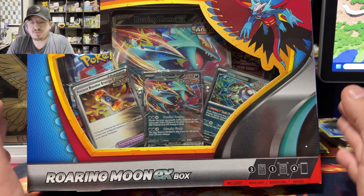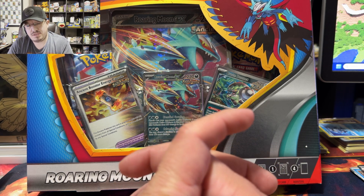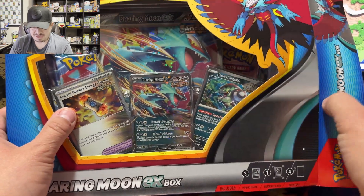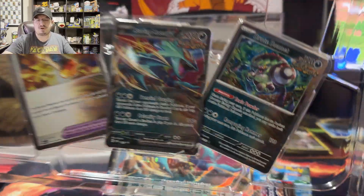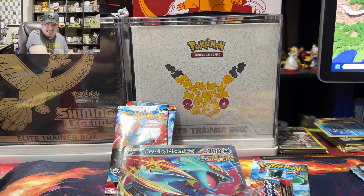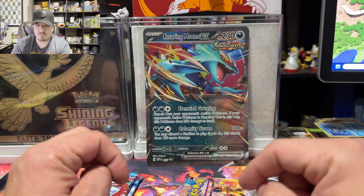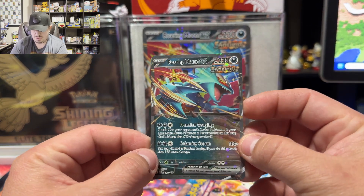Here we have a Roaring Moon EX box. I've got to be honest, Roaring Moon is probably my favorite — I think it's a Paradox form, I think that's how you call it. By far, I think the artwork on it is probably one of the best from the new game and the new TCG. As far as gameplay or how good it is in TCG I have no idea, but the artwork on Roaring Moon looks amazing. We have the Asian jumbo card right here, and here is the Roaring Moon EX card promo.